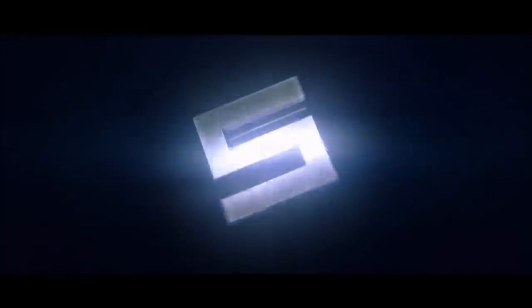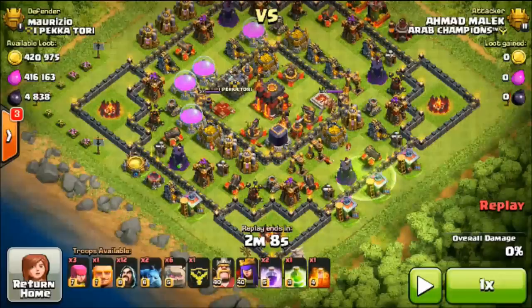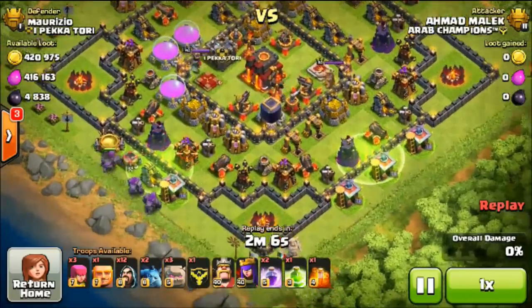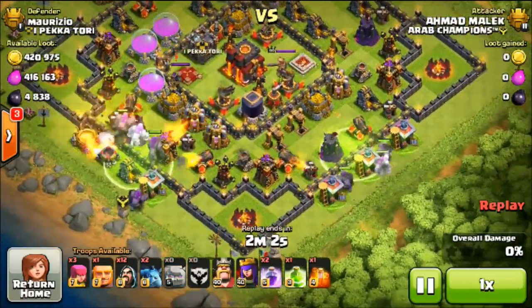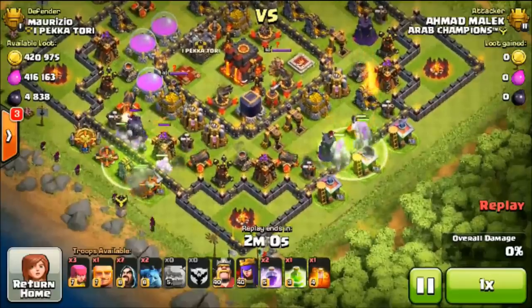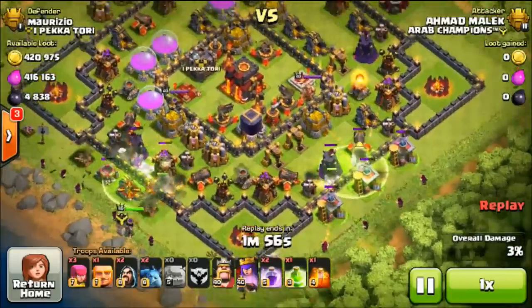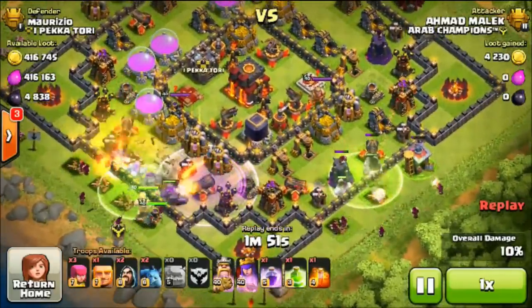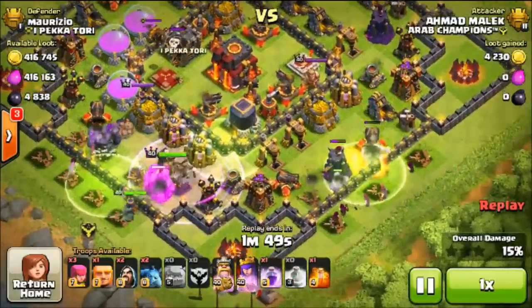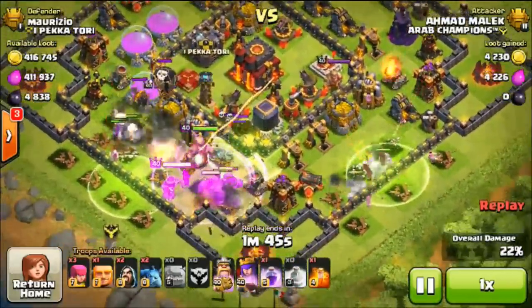Kicking off this week's top 5, we have Ahmad Malik from Arid Champions and he's going to be showing us how to do mass golems. He has 7 golems. He's dropping 3 on this side with a jump spell and 3 on the other side with a jump spell. Then he drops down the CC containing the 4th golem on the left side and puts down his wizards. His plan is to take out all the defenses and then jump his heroes into the center. He does use 3 jump spells, and his golems are going to group up at the bottom.